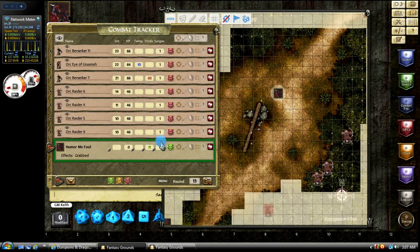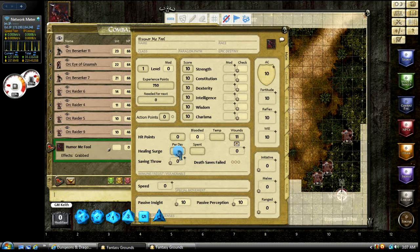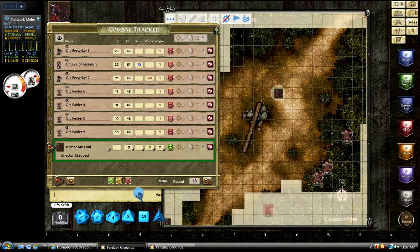Another thing is over here, you can see the current surges available. You'll see Humor Me Fool doesn't have any because I haven't put it in there. So let's put in that he's got seven — and now it shows seven.